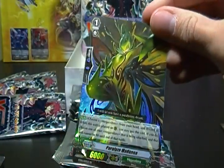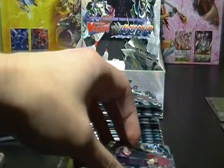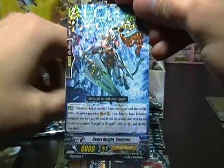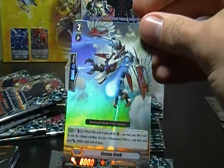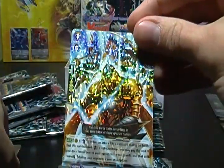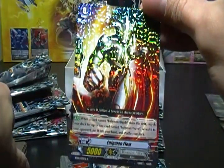Well, there's the Perfect Guard — Paralyzed Madonna. I'll take it, P Guards are always a happy sight. Cursed Lancer, Shadow Paladin. Beast Knight Garmore. Cosmo Beak, Dimension Police Double Rare. Megacolony Battler Bee, Megacolony — obviously, it'd be weird if it wasn't. Enigmin Flow, Dimension Police.